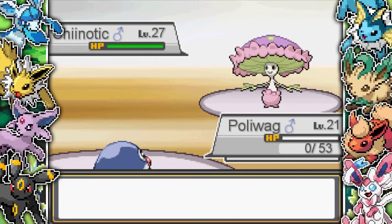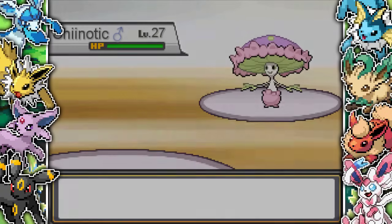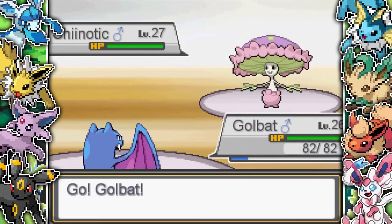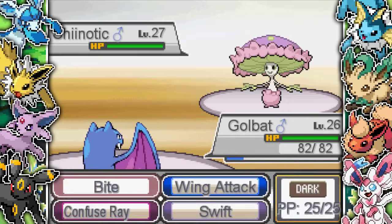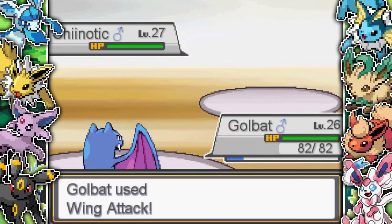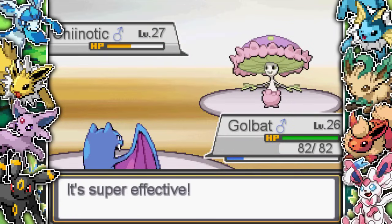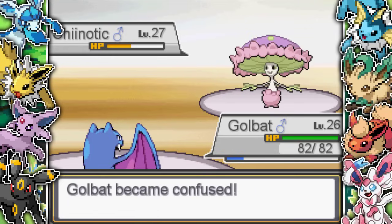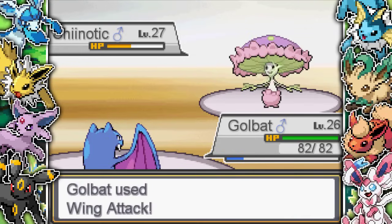Shiinotic goes for Mega Drain and Poliwag drops. Poliwag was really just death fodder at this point. I decide to come in with Golbat because Poison-Flying is perfect for Shiinotic. I go for a Wing Attack, does about half of Shiinotic's health. It goes for Confuse Ray, but I go for another Wing Attack and take out the Shiinotic.